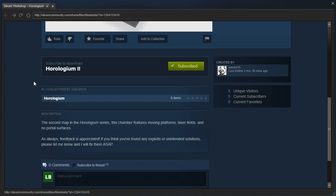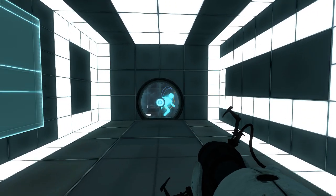The second map in the Horologium series, this chamber features moving platforms, laser fields, and no portal surfaces. Alright, let's get started then.